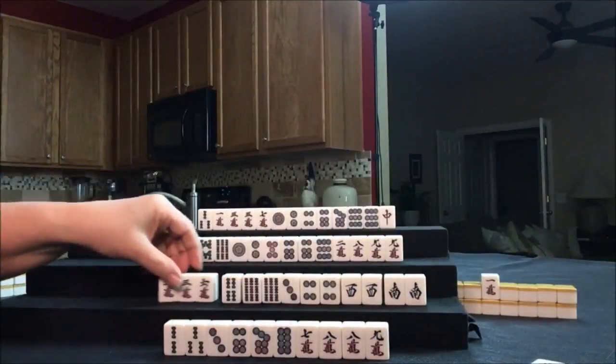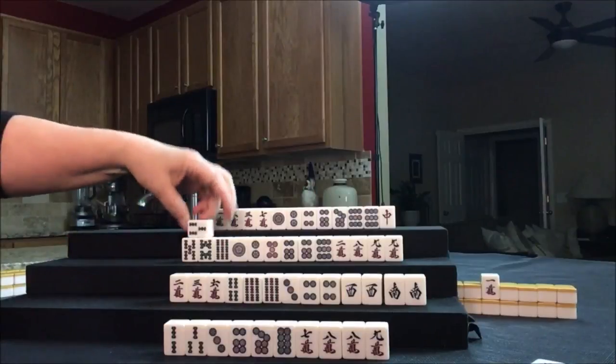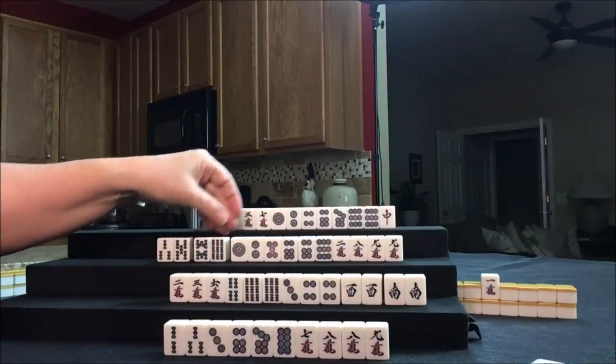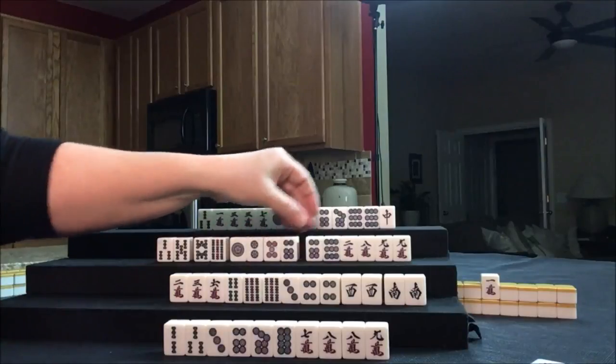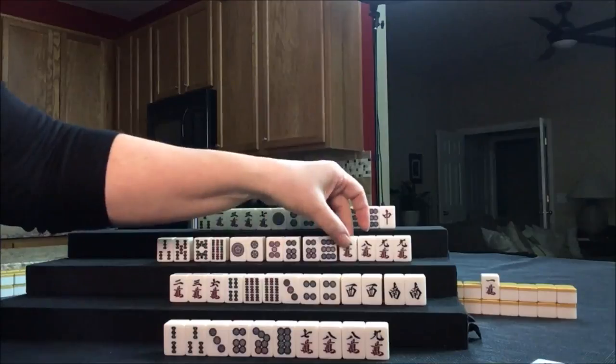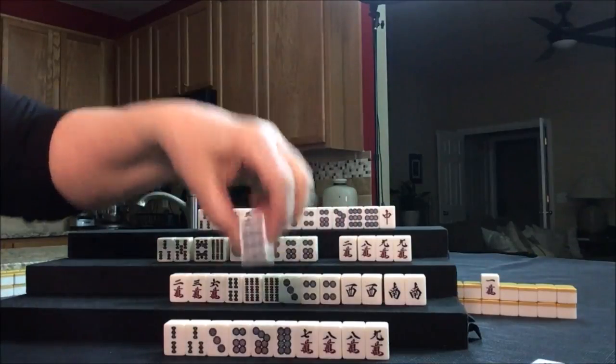We can now draw for West — three bam. Potential Chi, potential Chi, potential there. All around except Dora — this is isolated. Let's get rid of the nine dot.